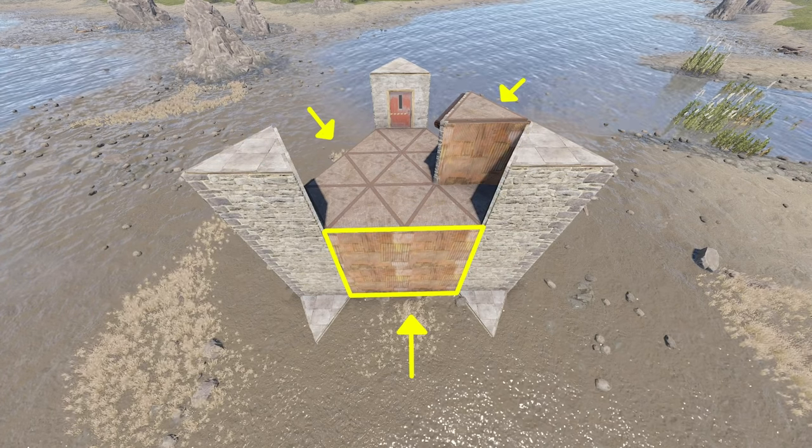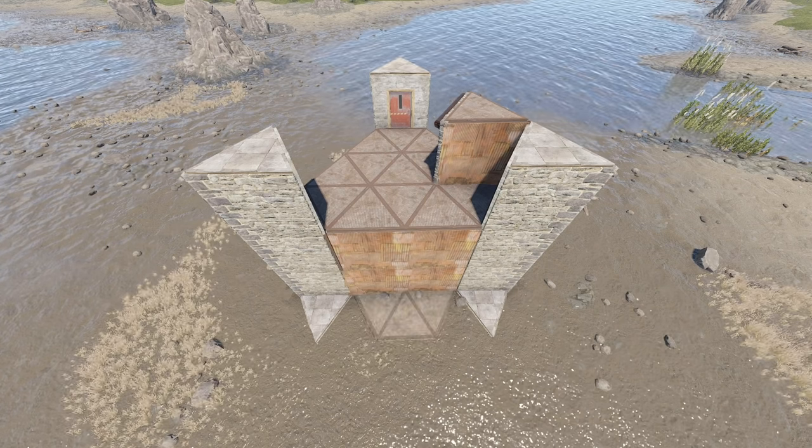Next, you have these flat sides, right? Add triangle foundations and honeycomb like so. Two levels high.